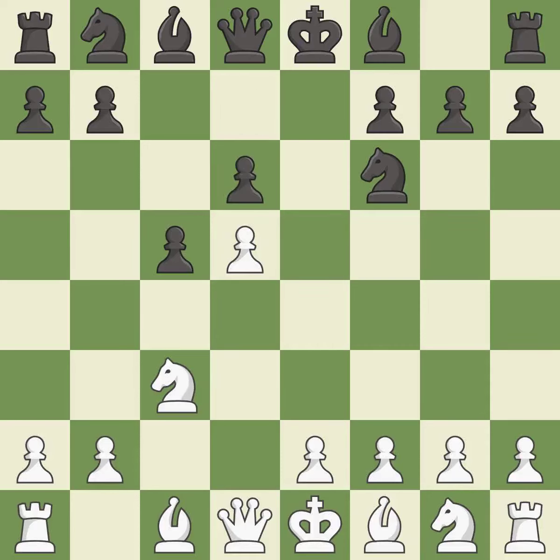d6 defends the e5 square and allows the light-squared bishop to develop. Nf3 develops the knight toward the center and controls the e5 and d4 squares. g6 prepares to fianchetto the dark-squared bishop to g7, where it will sit on the long diagonal.